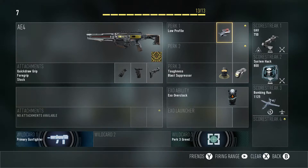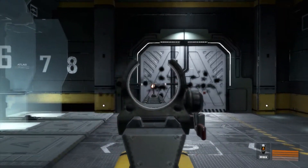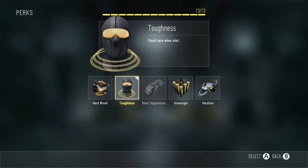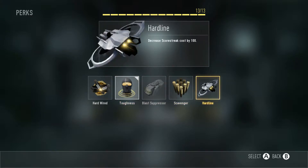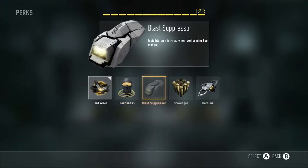I also have the royalty camo. For perk one I have low profile just to stay off the map — this gun doesn't have a suppressor, it's totally loud, so it's good to stay off the radar when UAVs come in. I have toughness and blast suppressor to get away from gunfights safely and not show the trace of where you're going during boost jumps and boost dodges. This gun is an energy weapon — it runs on a heat mechanic rather than ammo, overheats, then reloads. No need for scavenger.